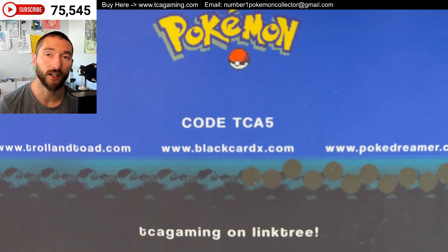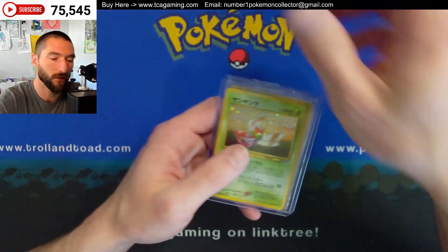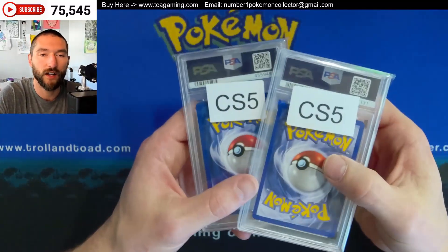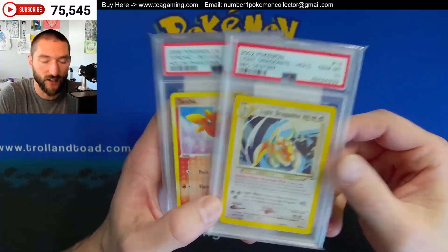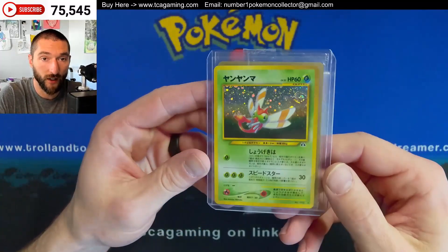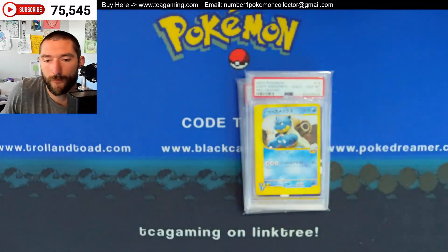Anyways guys, hope you enjoyed the video. If you want to enter that giveaway for the Light Blastoise and this Yanma — given away by the guy who has CS5 in the title, the Torchic and the Light Dragonite in a 10 — all you have to do is put a comment down there in the comment section. And if you liked the video, give it a thumbs up. Thanks, bye.